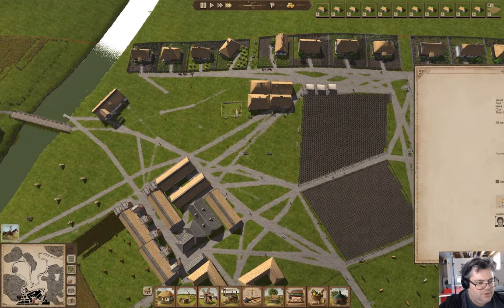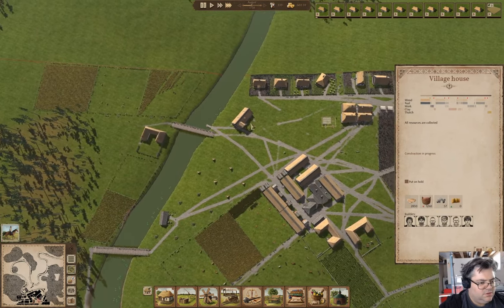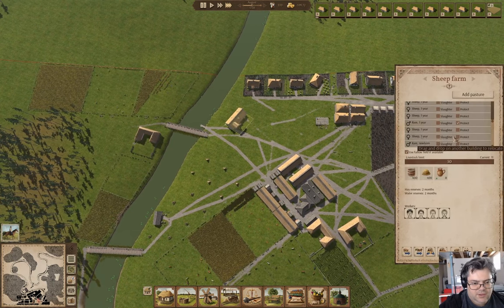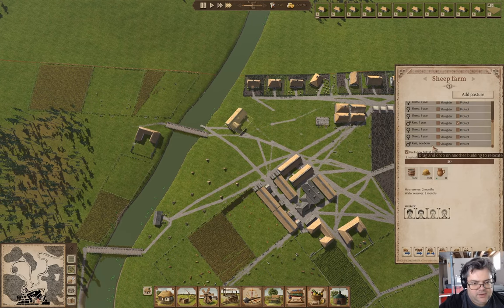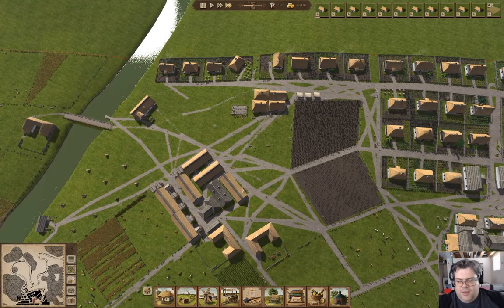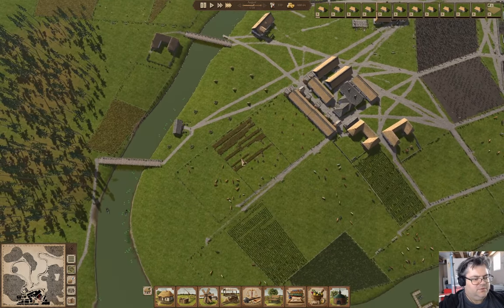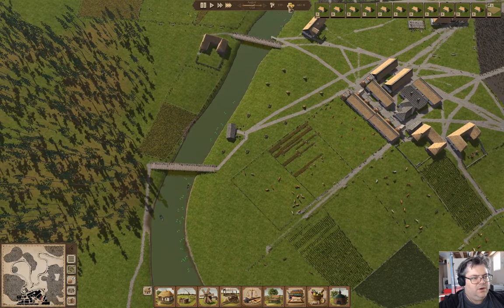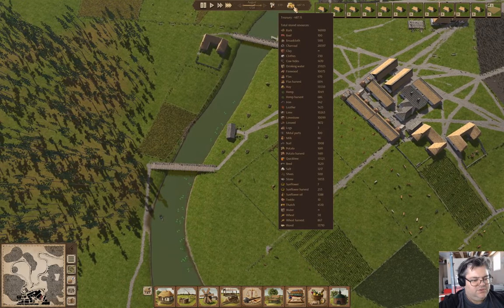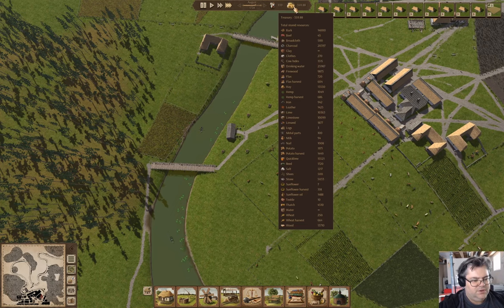We got another house going up. In here we've now got eleven sheep and a newborn ram. I think that will increase the breeding rate. We are harvesting - that's got us with quite a lot now. Drinking water is doing fine.